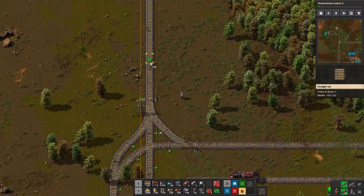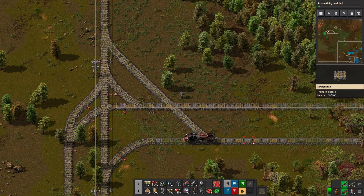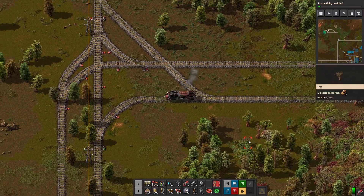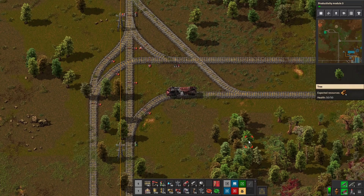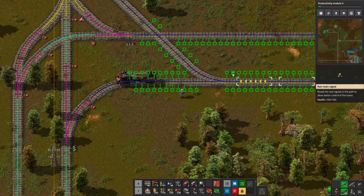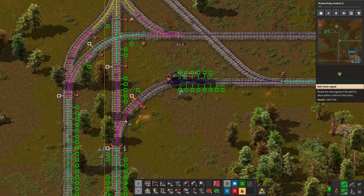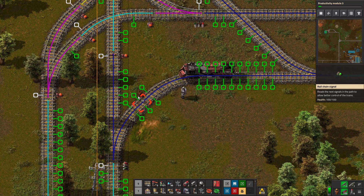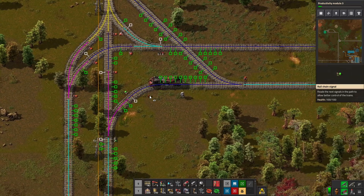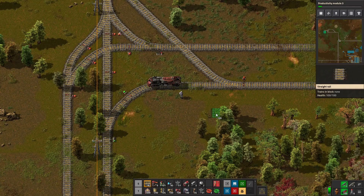Let's cheat from up here instead. There we go. So anybody who wants to go north — basically that one train — is going to have to come up from here. Oh wait, I have this chain signal wrong. I'm going to pause while I fix this because I messed up some things, and I'll explain when I get back what I fixed.